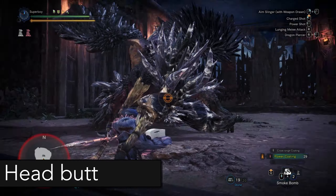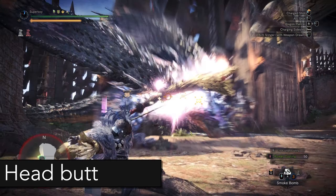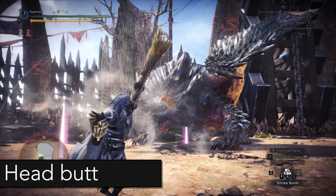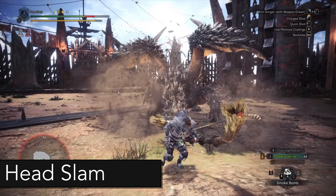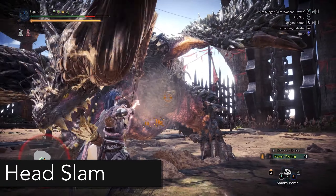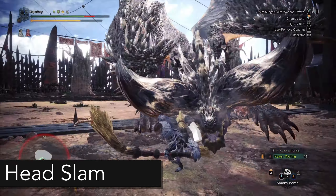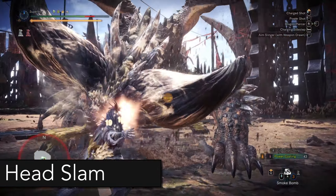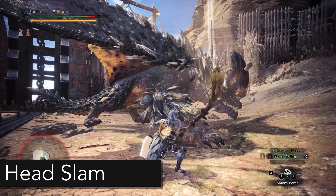If you see Nergigante charging like that, he's going to do a headbutt. This has very little range and no spikes, so don't be afraid to stay in front of him. Look at the spikes on his head during this attack: if he has no spikes there will be no projectile, if he has wide spikes there will be a short range projectile, and if he has metal spikes there will be a long range projectile. The best way to avoid the spikes is to dodge to the side or try to high-frame them.